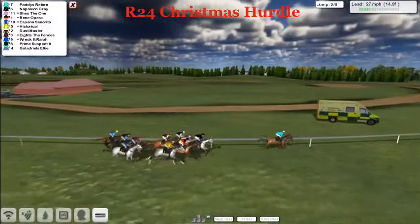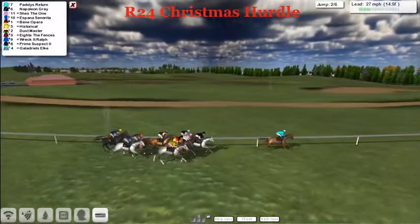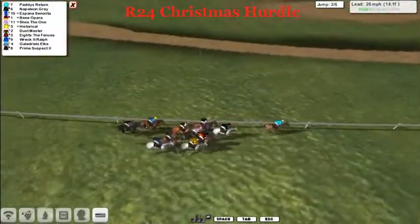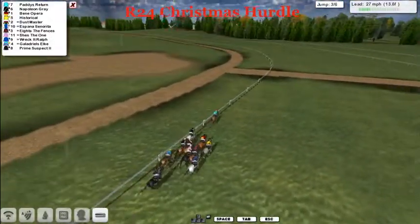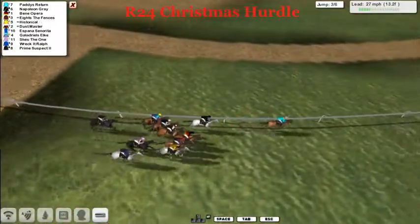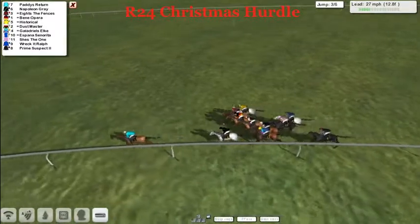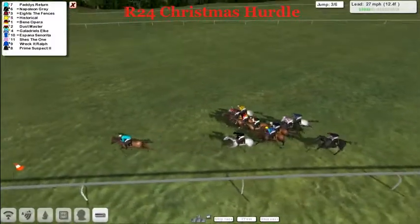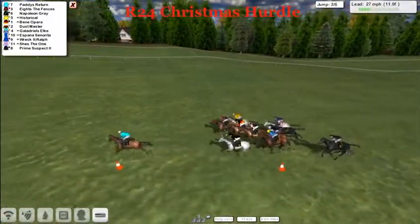There's been lots of stuff in the forum over the past week — a few of us are getting a little bit feisty debating stuff for the league. There's a fair few that would like two leagues, a fair few that wouldn't. But it's Paddy's Return in this race that's leading, Napoleon Grey in second. There's only eight lengths between first and last. Last at the moment is Prime Suspect for Paul Rhodes. So Paddy's Return is going to finally lead us into the third flight, makes the fences, Napoleon Grey behind, the other grey out wide is Historical.